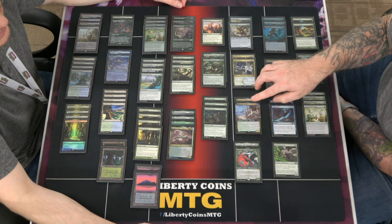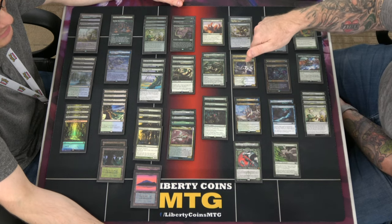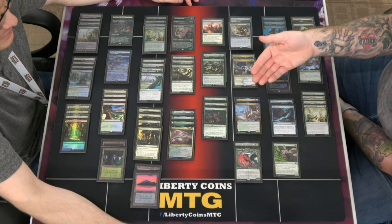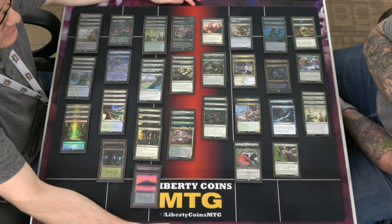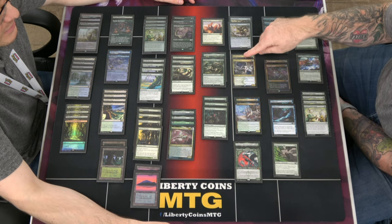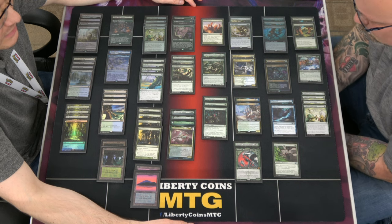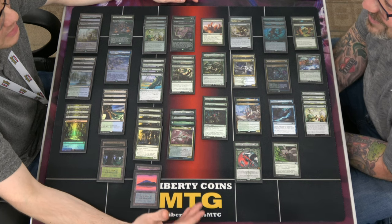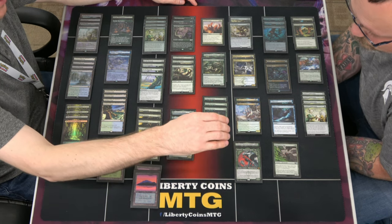There was a moment with both in hand where cracking two foods was better than playing the bigger Hydroid Krasis, but Goose Mother is legendary so you don't get the card draw off it right away like you do with Hydroid Krasis. Thinking about going to four Hydroid Krasis, which means finding two more — they might be in a pile of cards somewhere, or just spend a dollar and order them.